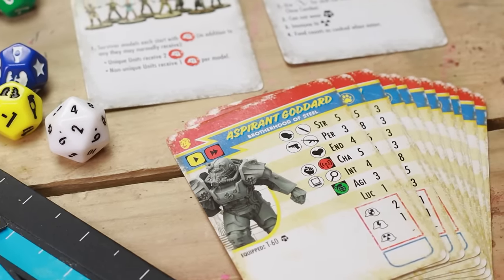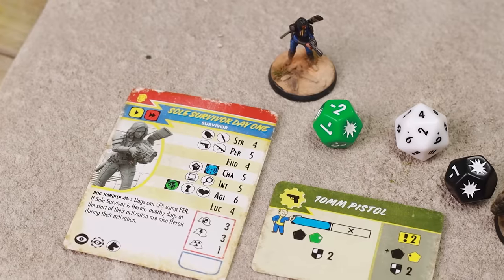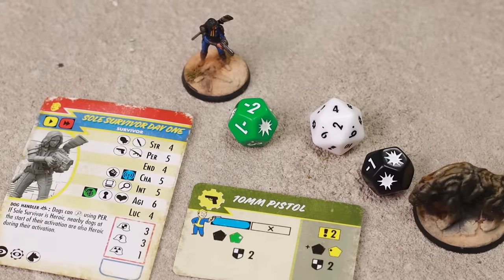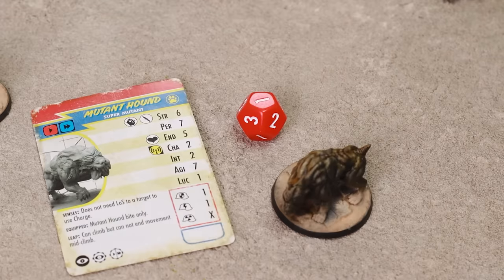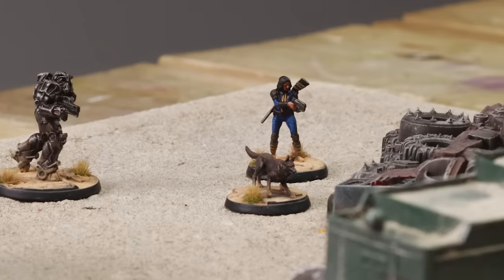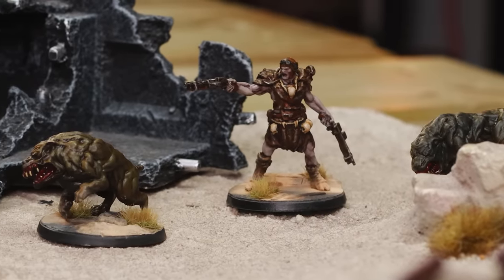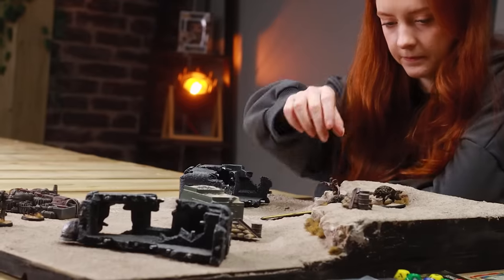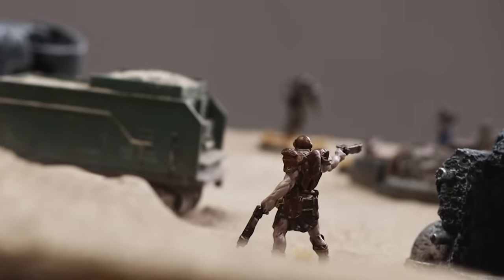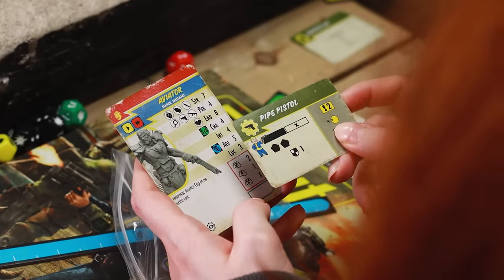The character cards give you everything you need to know about the model. You also get alternative versions for when you're playing against the AI, including how they respond in different situations — it is very clever. Players take it in turns to activate models one at a time. When active, you can do two actions: move, shoot, charge, or various other things. The whole game is based on skill checks using your character stats, much like in the Fallout video game. Rolling a d20 along with other modifying dice, you're aiming for a number equal to or less than the stat you're targeting. Having played through the learning missions, Kira and I decided to give it a go — her big monster with the two beasties against a couple of survivors — and we gave ourselves six turns.